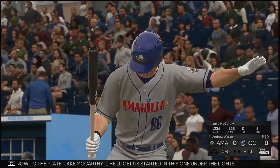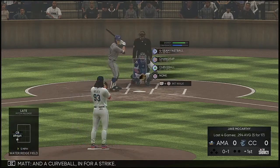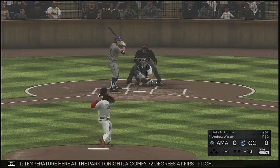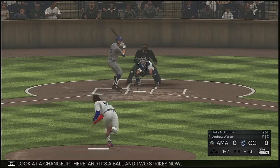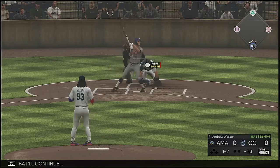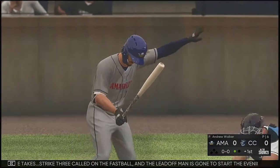Now to the plate, Jake McCarthy, he'll get us started in this one under the lights — the designated hitter. He's ready. Here's the first pitch, a curveball in for a strike. Curveball close, but it's one and one. Temperature here at the park tonight, a comfy 72 degrees at first pitch. He takes a look at a changeup and it's a ball — two strikes. Another foul ball, then strike three called on the fastball, and the leadoff man is gone to start the evening.